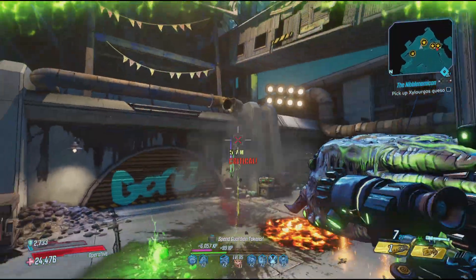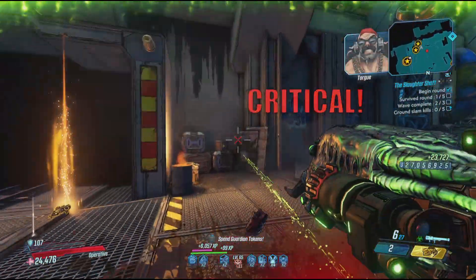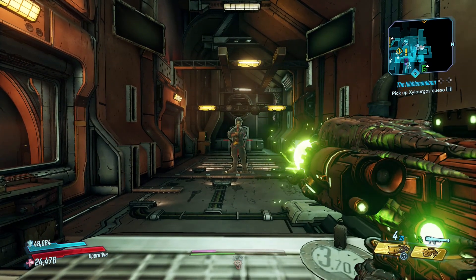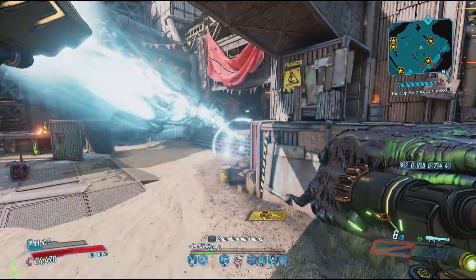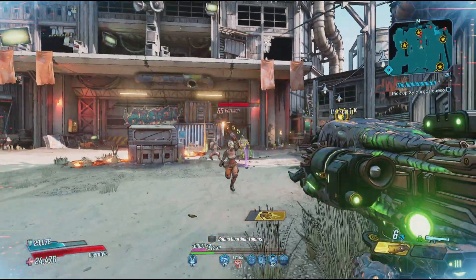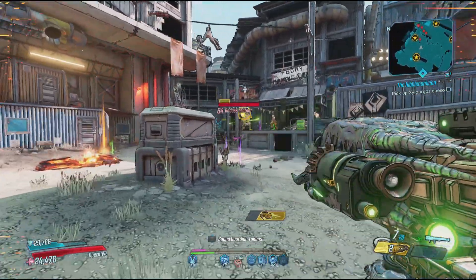Like a few other launchers it comes with a charge mechanic that boosts its damage based on how long you hold the trigger. When it's fully charged, a pulse will be let out of its barrel signifying that the next shot will deal four times the damage. To think that this gun has a damage number around 200,000 and only consumes one ammo per shot is insane. The Arm Cannon consumes six at least, so this blows that out of the water.